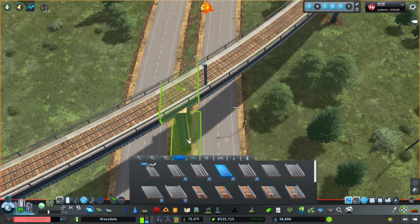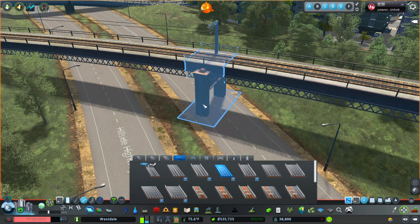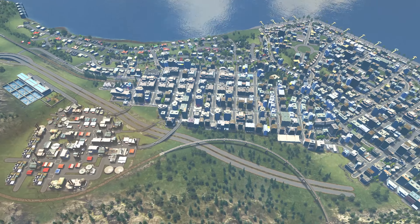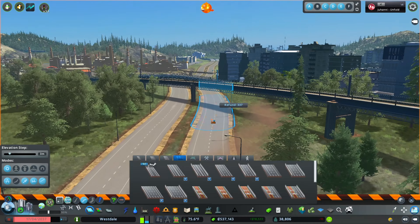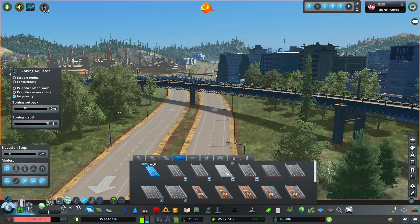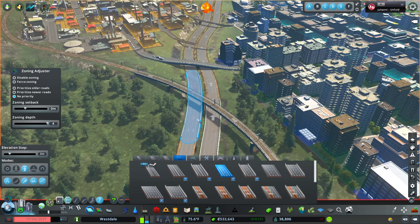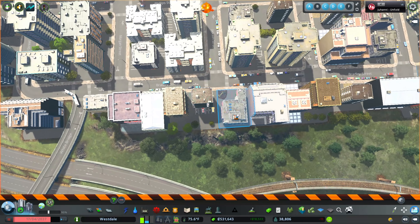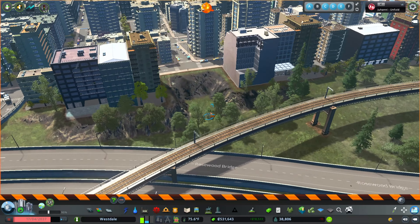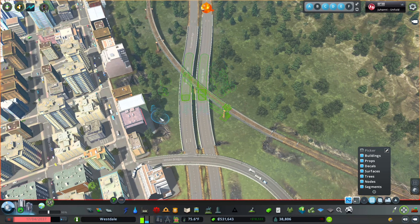I've placed this and now I'm just going to use the parallel road tool to create the other side, and then take these things, twist them, and put them right there so it looks a lot nicer. I have a feeling cars are going to have a hard time driving through this. The hard part is putting an intersection here — what am I supposed to do? So I'm going to have three different layers of stuff here: the train tracks on top, the highway in the middle, and then a road going underneath.